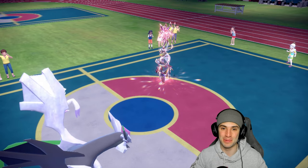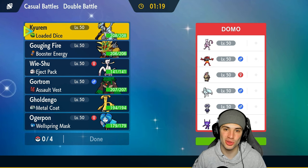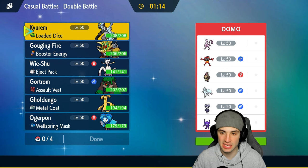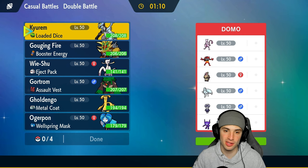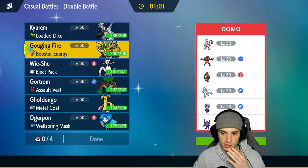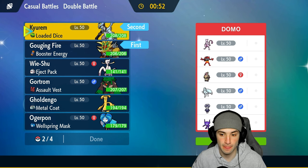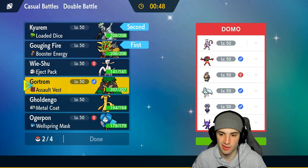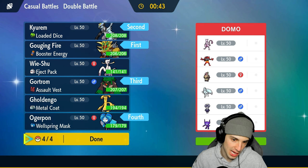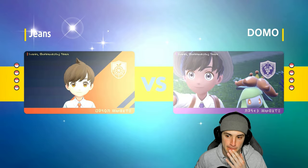What a set of battles — first match came down to the wire, second match came down to the wire. Now hopping into our third and final match against a Mewtwo Psychic Terrain team. They've got Indeedee, Mewtwo — Expanding Force spam all day. Another Pokemon to watch out for is Incineroar again. I really want to lead Kirim and Gouging Fire because I love this lead, but Incineroar just counters it. I'm going to do it anyway and predict they won't lead Incineroar.